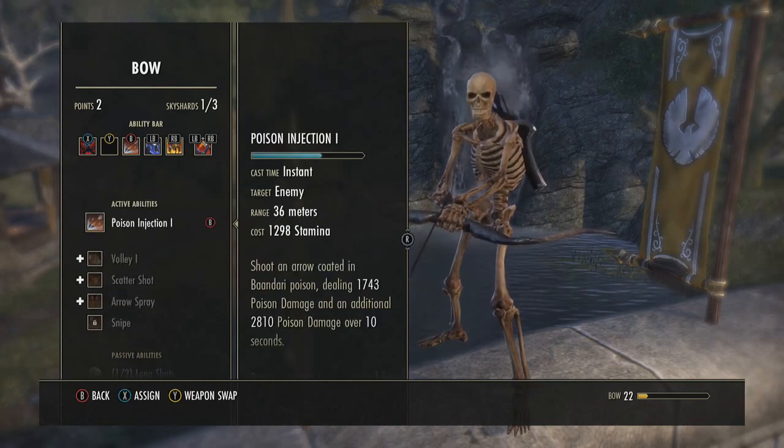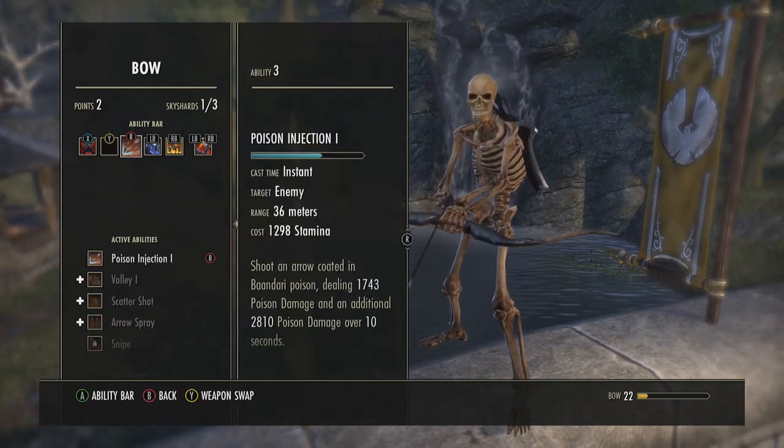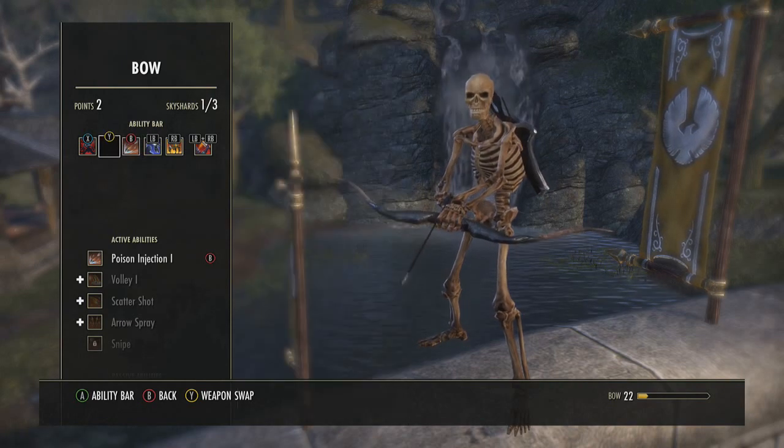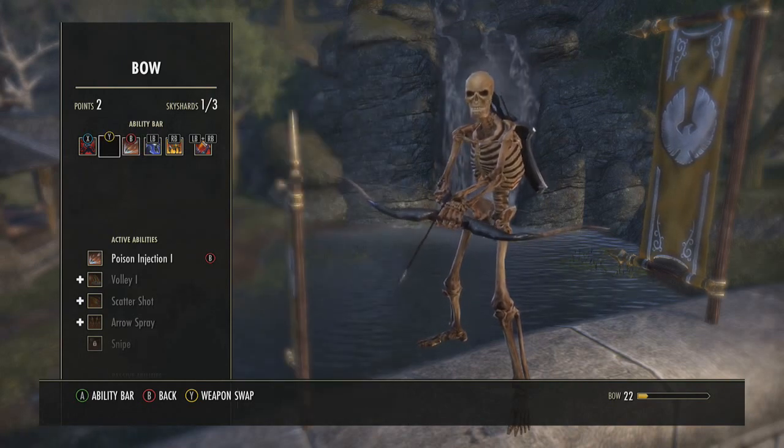The third ability is Poison Injection, which poisons the target. If they're below 50% health it does even more damage, so it's very good against werewolves but also solid against any general player.